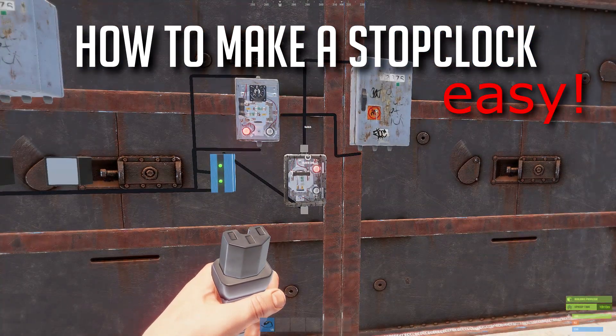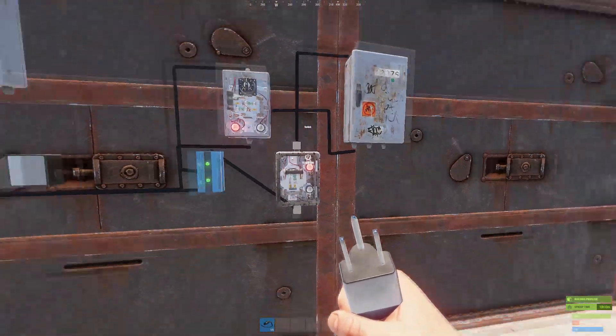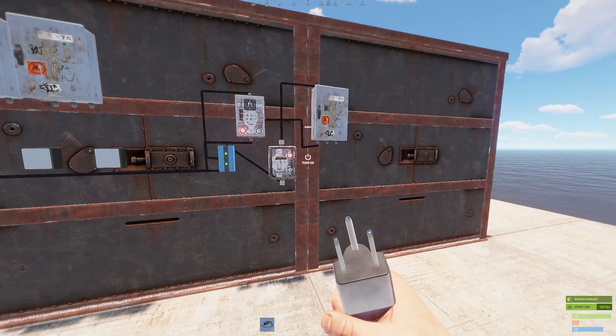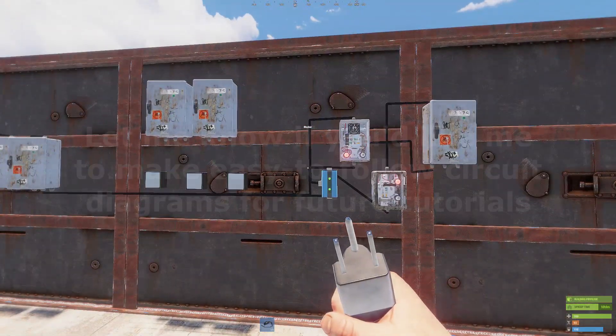I've already got the timing circuit set up which pulses every one second, and I've also got a splitter there. If you want to see how to make this you can just screenshot this — pretty self-explanatory, maybe it isn't. Or you can go to my last video where I show you how to do it.